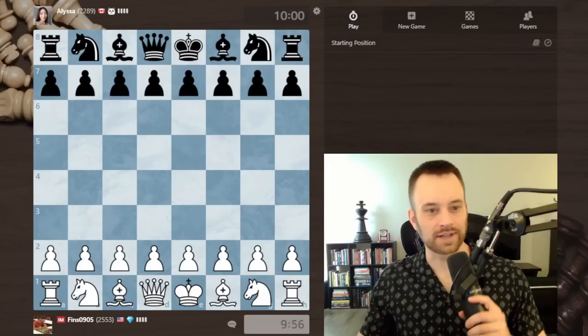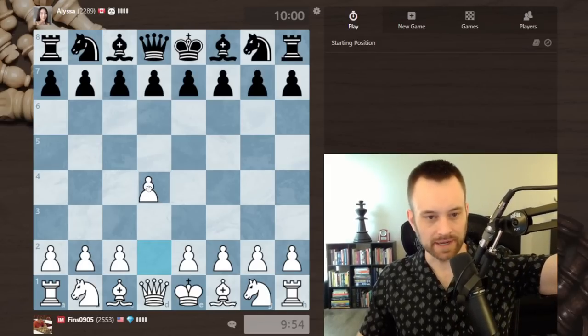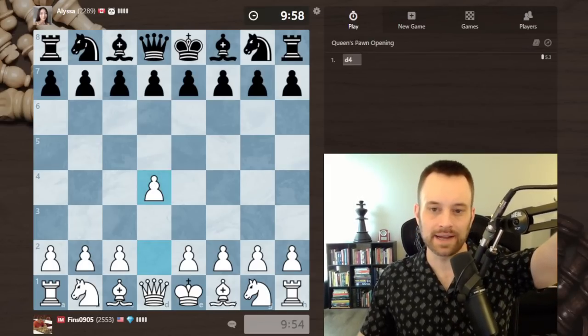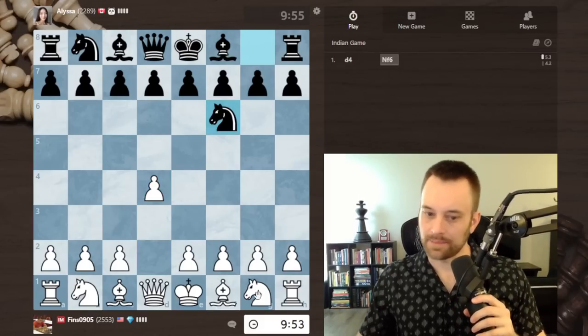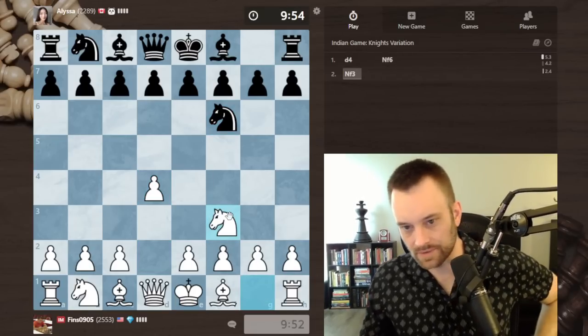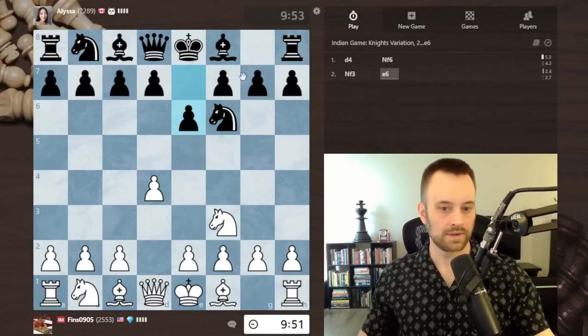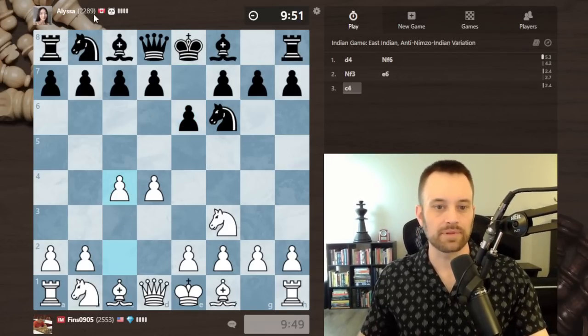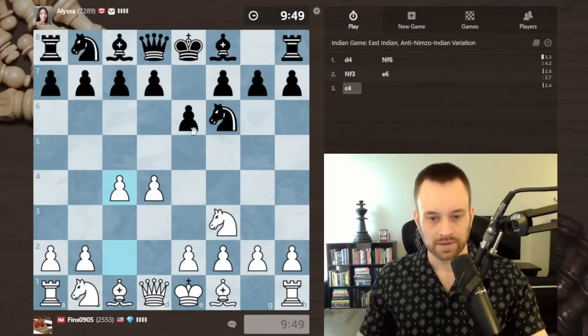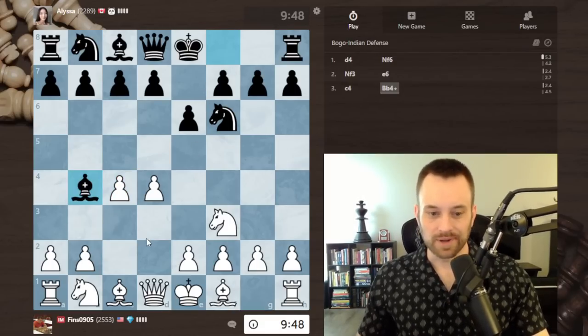Hey guys, this is John, welcome to another climbing the rating ladder video. I'm playing Alyssa, rated 2289, in a 10-minute game with no increment, so I have to be quick. Let's play flexibly — knight f3 on move 2. This may be a little less instructive given that I'm playing a strong player with no increment, but I'll do my best.